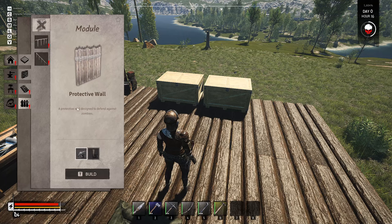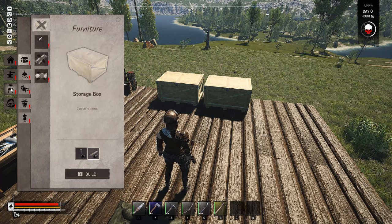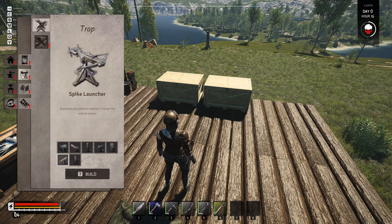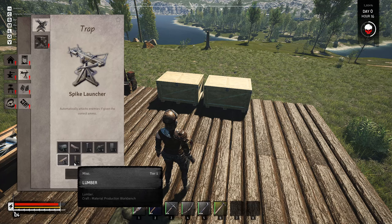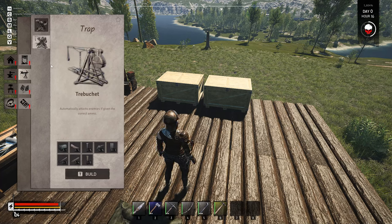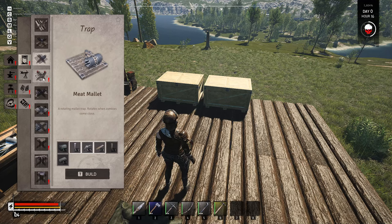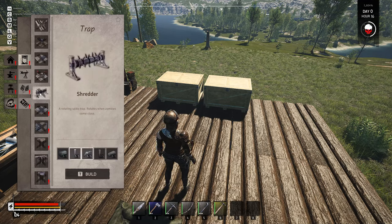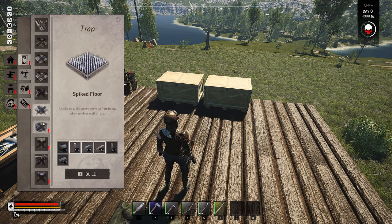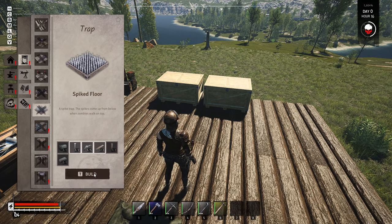That is awesome. I'm not going to worry about the workbenches right now because that's not going to get us far enough. Lumber, processed leather - we don't have any of that. Nails, rope, iron plate - we don't have any of that either. Oh dear. That looks interesting - we've got that trap, a meat mallet. Okay, grinder, shredder. A spiked floor - a spike trap! The spikes come up from below when zombies walk on top. That needs lumber, iron, and a trap machine!